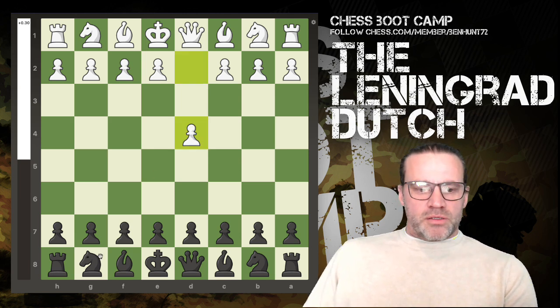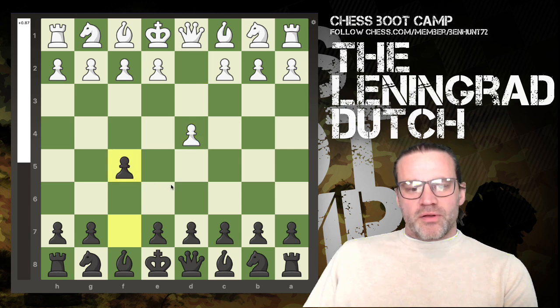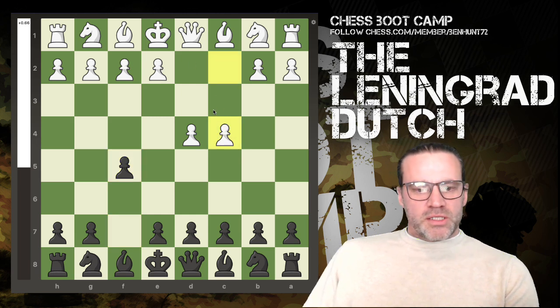So it would go like d4, and then you play the standard Dutch opening, which is f5. Now I know it's the f-pawn and it's opening up this diagonal towards the king, but right now we don't have too much of a worry. Let's say white continues — c4 would be very principled here, and again trying to get the knight onto c3.